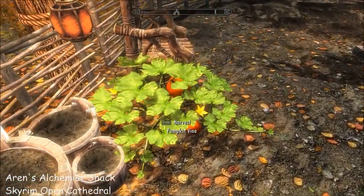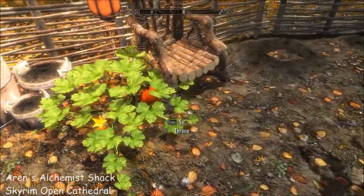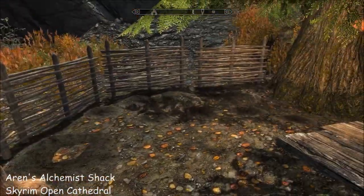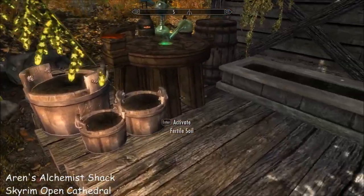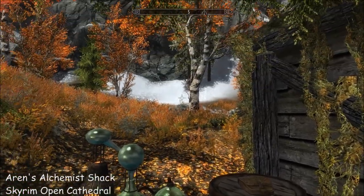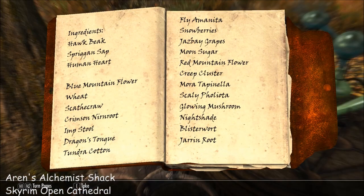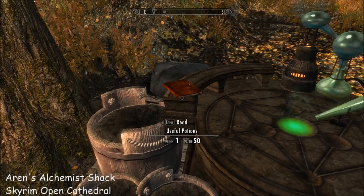But the selling point for me is this garden. Check this out — you've got a pumpkin vine, somewhere to sit, and more of these pots, and a whole bunch of soil. So that is nice. It's a sweet little overhaul of this place, plus a skill book, which as you can see I've already opened. So that's handy.